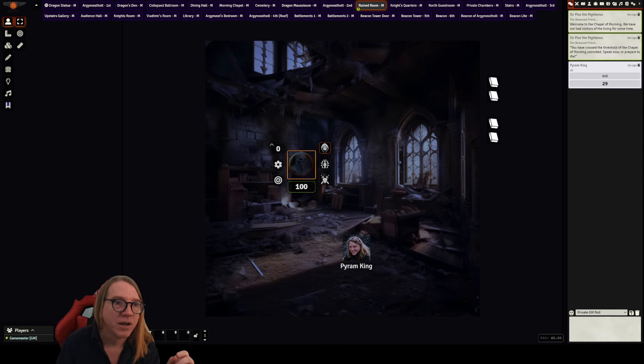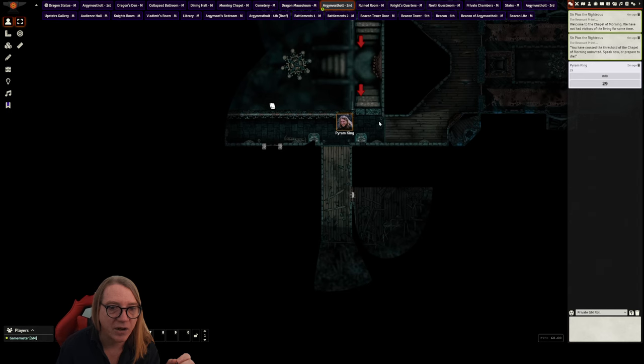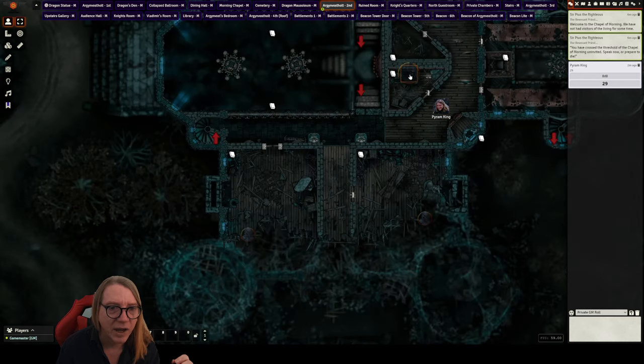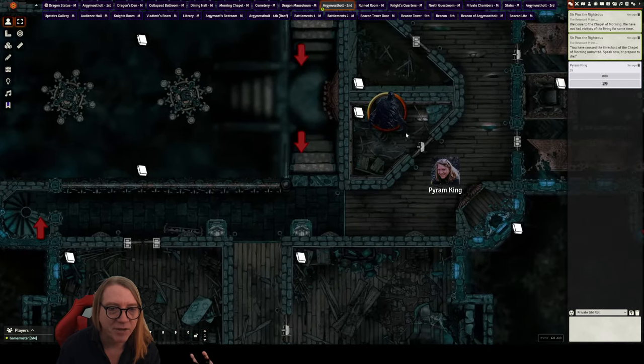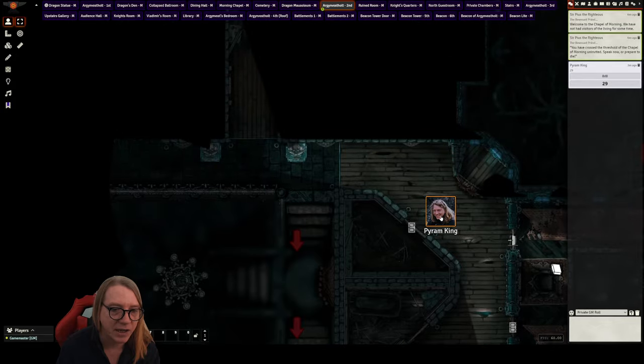On the second floor, heading to the other side — also in here, watch out: a black pudding will come up out of the bathtub if you're not careful. Pretty cool.